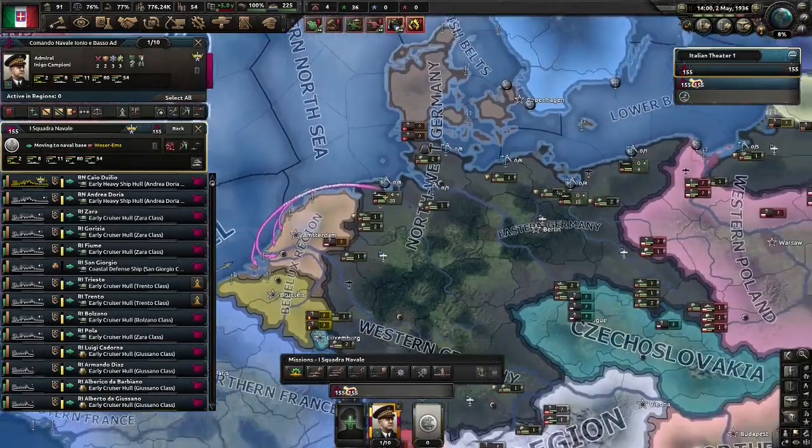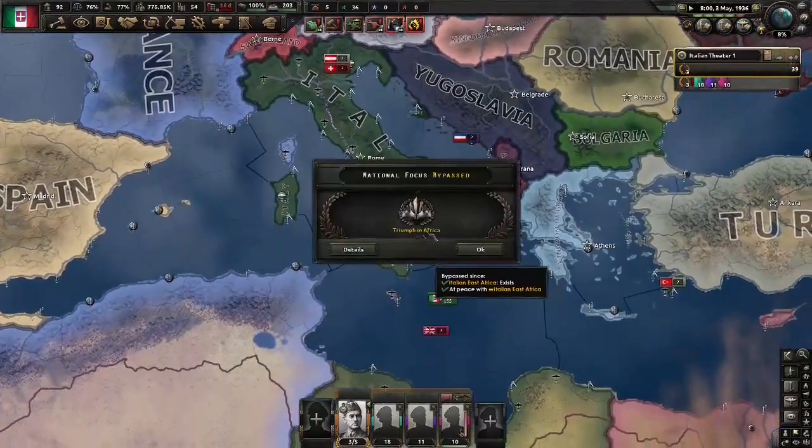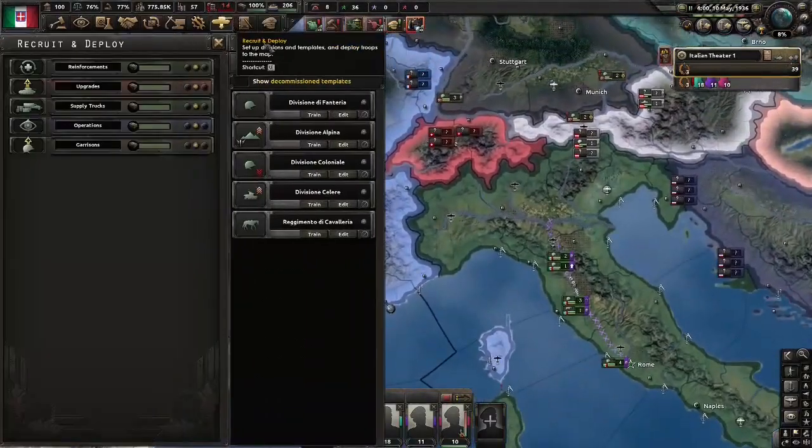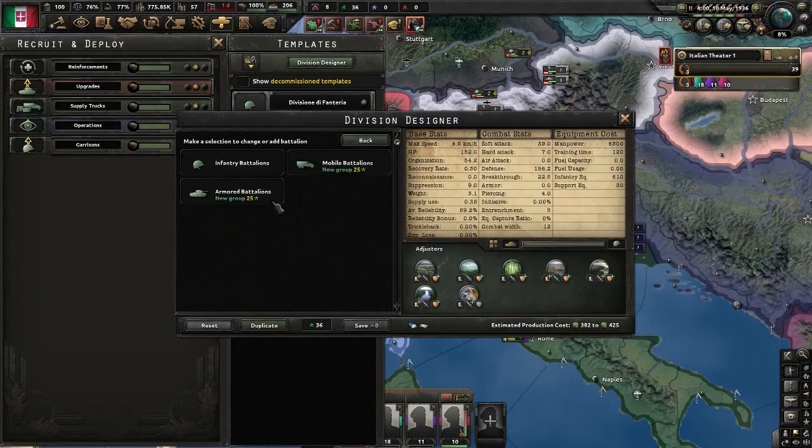Anyway, send the navy to Wilhelmshaven to support — unsurprisingly — and we'll just prepare for the naval invasion. We now need to change Italy's infantry template because it is rubbish. So we're going to start with just a 20-width block. Not great, not the best, but we'll have to take it.